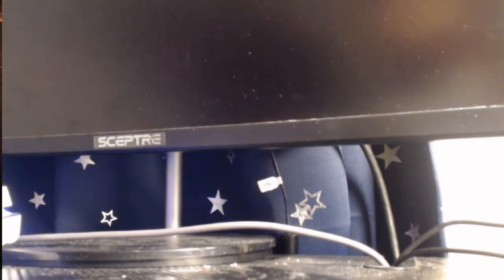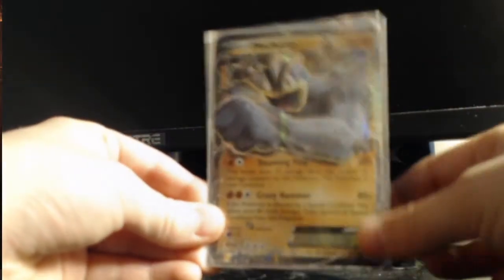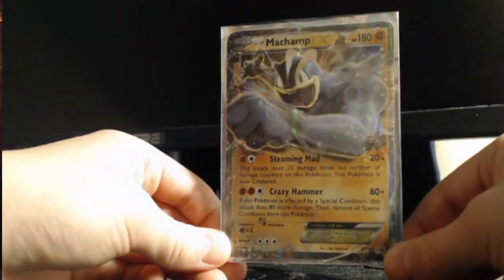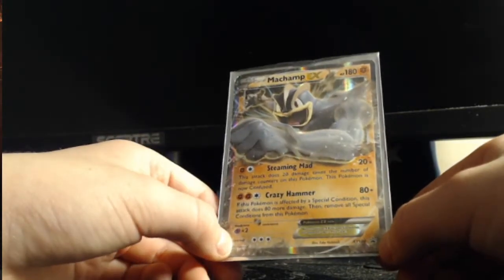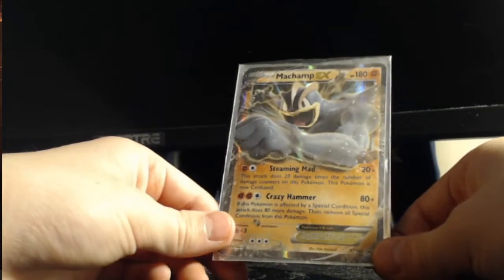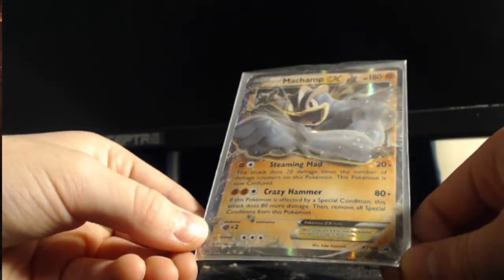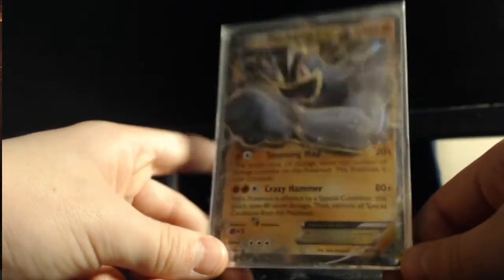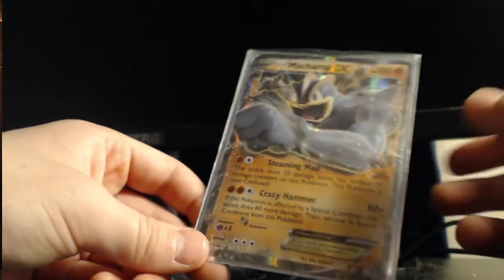And then I have a really rare card also — the Champi-X. It's been in my Pokémon book for a while. I never use it in Pokémon battles because I don't really do Pokémon battles. This is probably one of my favorites. Steaming Mad: 20 times damage times the number of attack counters on this Pokémon — this Pokémon is now confused. And if this Pokémon is affected by a special condition, this attack does 80 more damage. Then remove all special conditions from this Pokémon. I think Machamp actually does 20 times or 80 times the damage — I'm not sure.